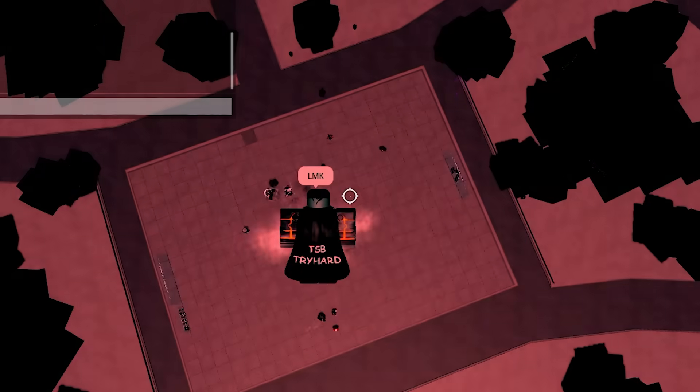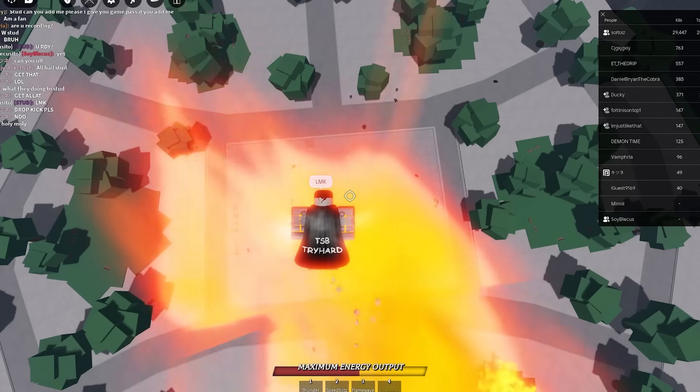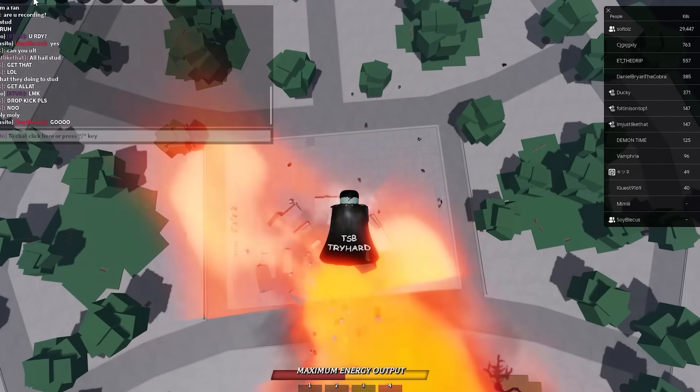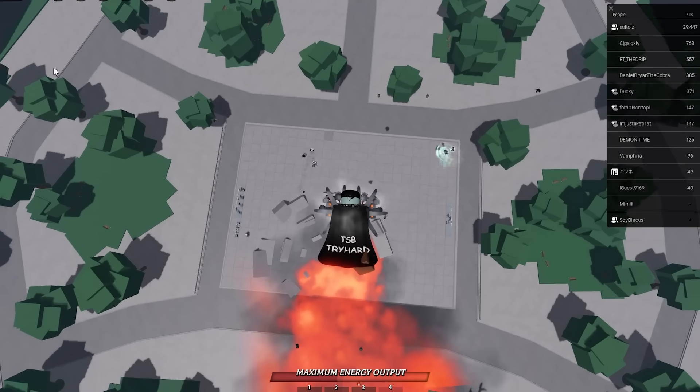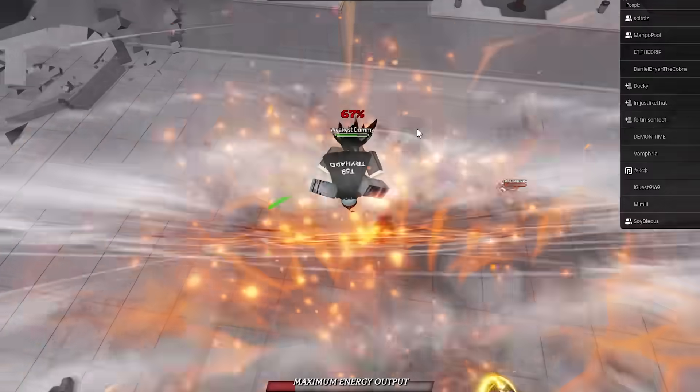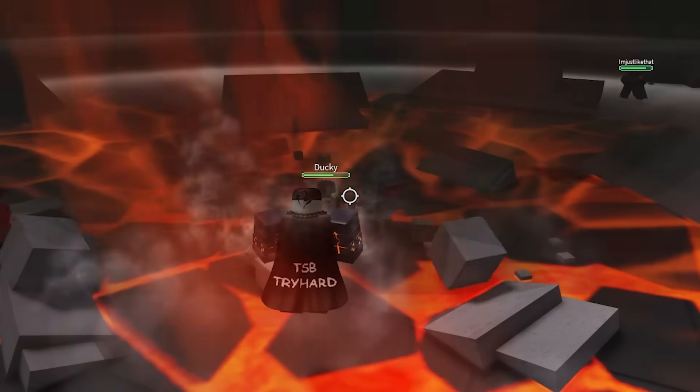He activated his ultimate. He's going to tell me when to use it - we're going to use Incinerate, and at the exact same time I use Incinerate, he's going to use the brand new KJ move. He said go - at the exact same time I use this, he uses his move. Yo, that was crazy! It actually worked - holy crap it actually worked! That was insane!